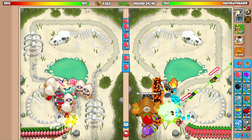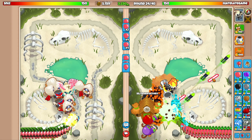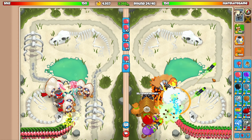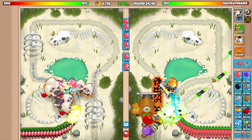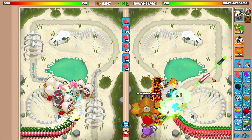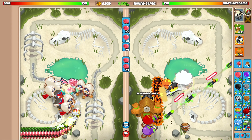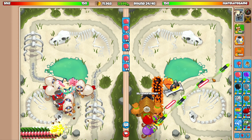I want to win this game, but I'm probably not going to send a round 30 bad because that costs $30,000. I'd rather put that $30,000 toward going for the Super Mines, since I might not even be able to get it until after round 30. I've defended against multiple fortified bads with the spike factory before, so I think we can do it.